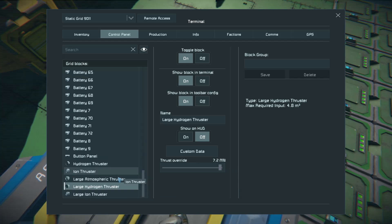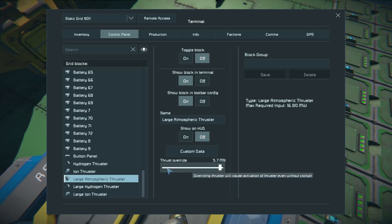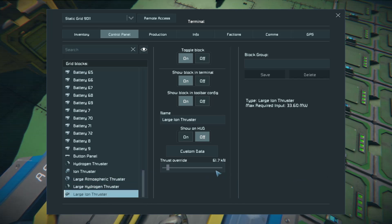Those are the basic numbers and the math you need to know. One kilonewton is a thousand newtons, one meganewton is a million newtons, and 10 newtons will lift one kilogram. When you're looking at meganewtons, multiply by 100,000. So 7.2 meganewtons gives you 720,000 kilograms, and 5.7 meganewtons gives you 570,000 kilograms.